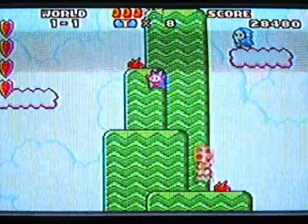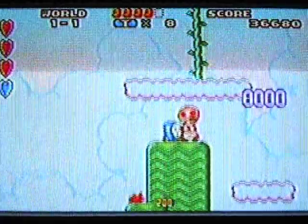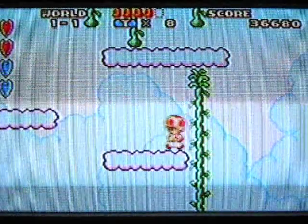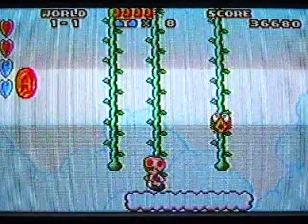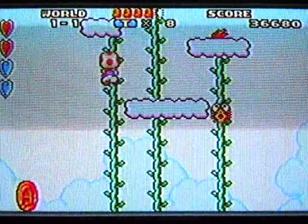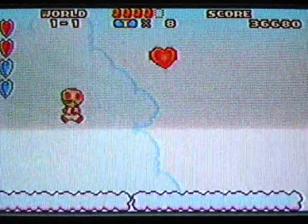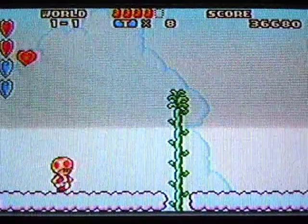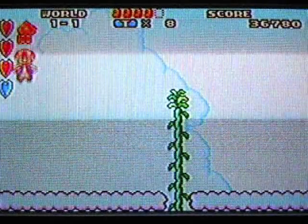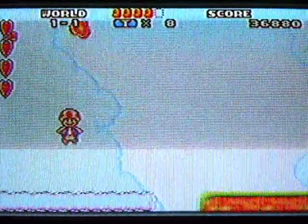I'm playing the Game Boy Advance version of the game because it's got a little more features than the actual NES or SNES remake on Super Mario All-Stars. That's why I'm playing this version. Also, climbing vines — press up. And I forgot to show you this: hold down until you flash and then you'll do a super jump, which makes you go ultra high. But of course it takes a while to charge up.